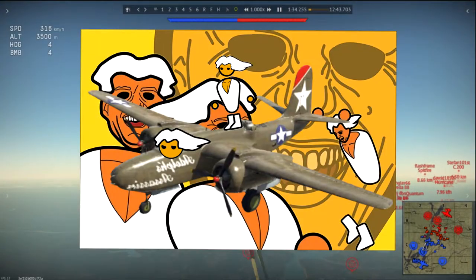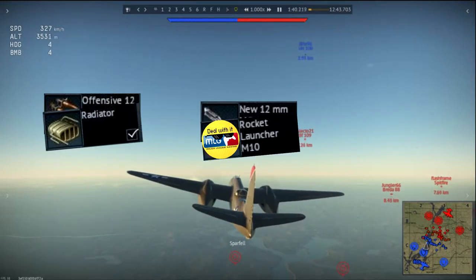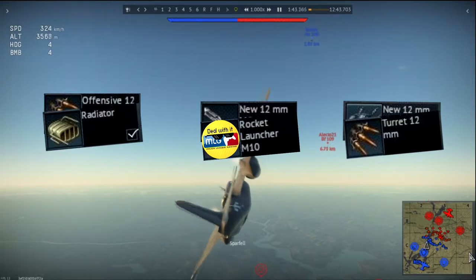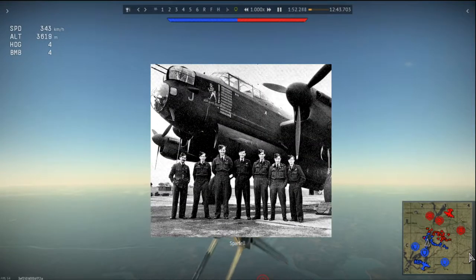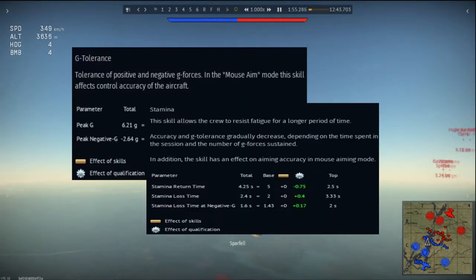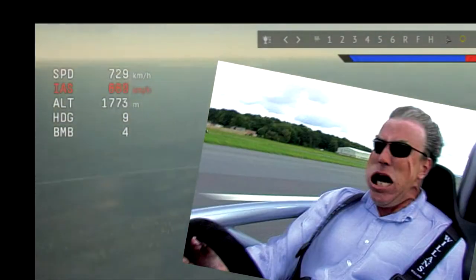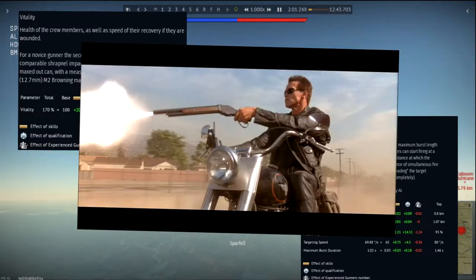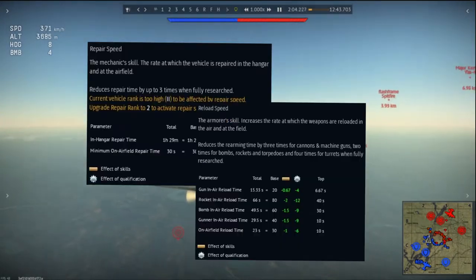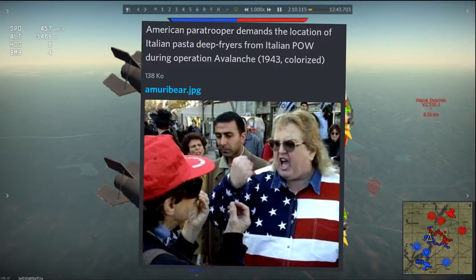To upgrade your plane, research new belts and radiators first, then new MGs, MLG rockets, new turrets and turret belts. After that, research all the extra efficiency modules for more destruction. To get the best crew, upgrade G-tolerance and stamina on both gunners and pilot, because you'll be hitting 700 km/h in dive mode. Then upgrade vitality, fire precision and accuracy to make them look like terminators. After that, upgrade repair and reload speed, because you really want your four 500-pound bombs delivered faster.